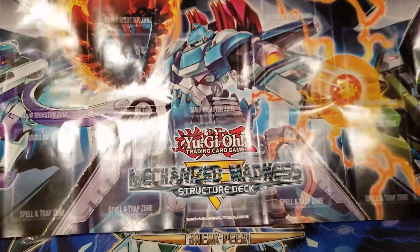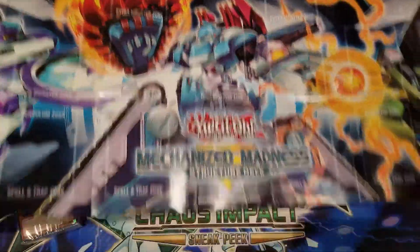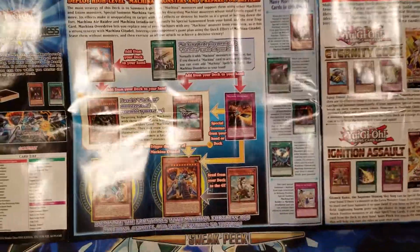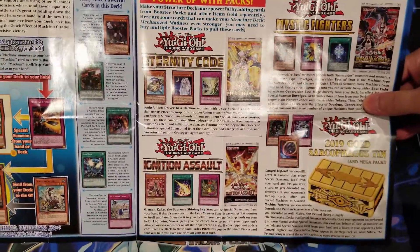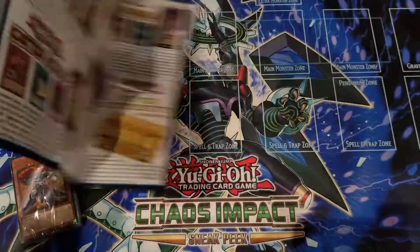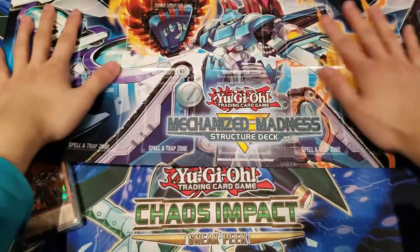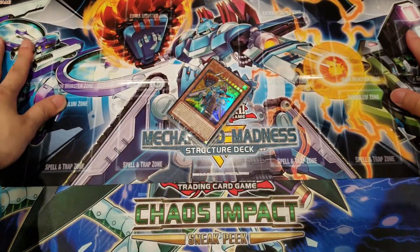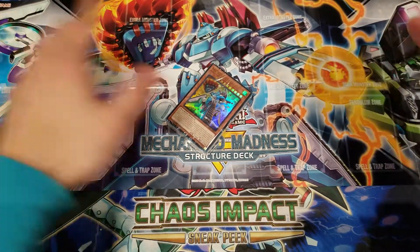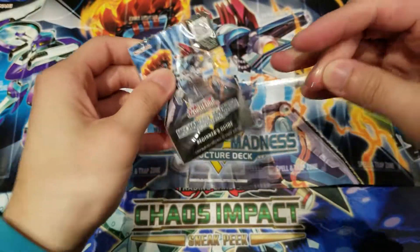Let's quickly take a look at the playmat first. We can see Machina Colonel with the two new Machina cards, and on the back there are some combos you can learn along with different cards and packs to upgrade your deck. There's probably a rubber playmat version of this somewhere — I like these playmats, they always look really nice.